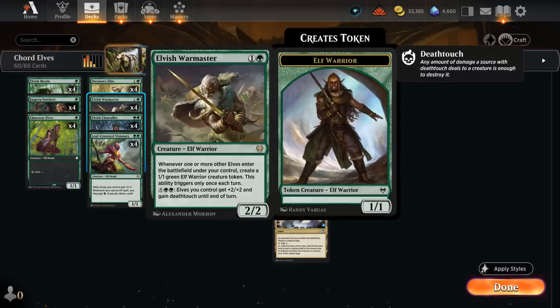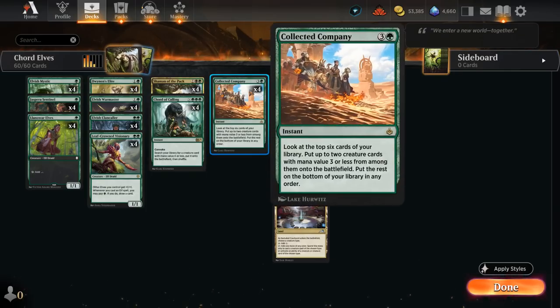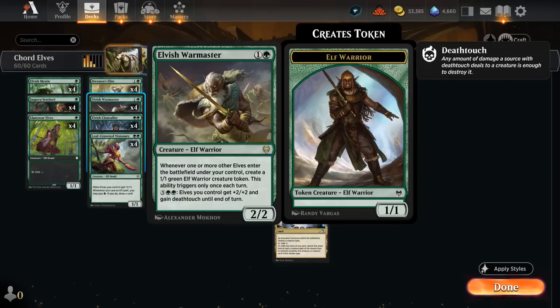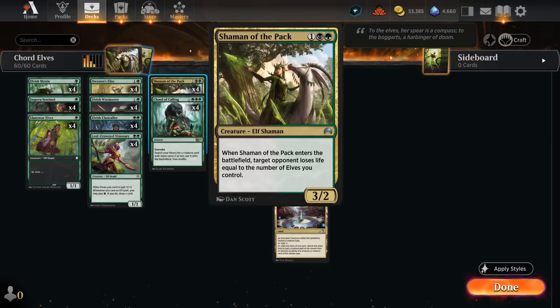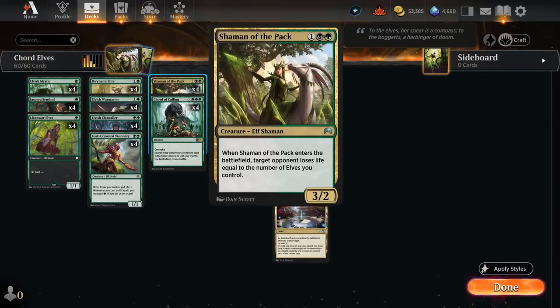At two mana our key creature is Elvish Warmaster, which makes another 1/1 elf token whenever another creature enters the battlefield under our control. Between Collected Company and Court of Calling we have eight ways of putting a creature into play during the opponent's turn, triggering Warmaster again — otherwise it only triggers once each turn. So we can potentially trigger Warmaster on our turn and then once again on the opponent's turn. A common play pattern is to play creatures on our turn, then cast Court of Calling with X equals three in the opponent's turn to get Shaman of the Pack, trigger Warmaster, make a token, and then drain the opponent.